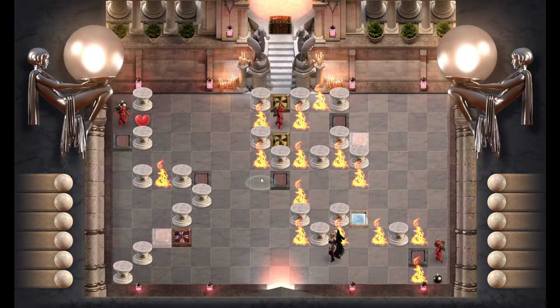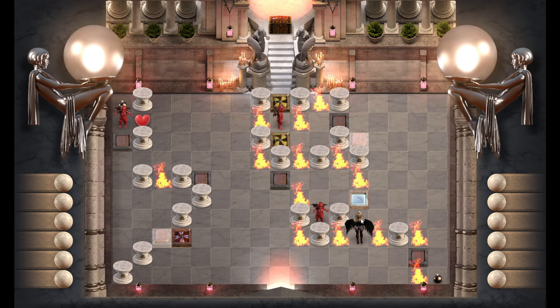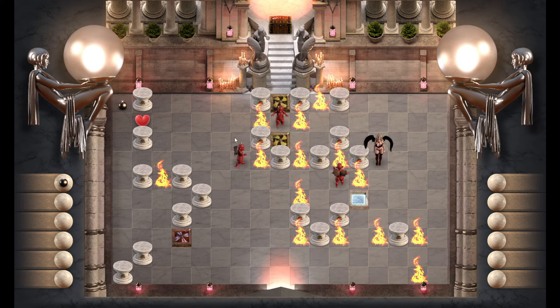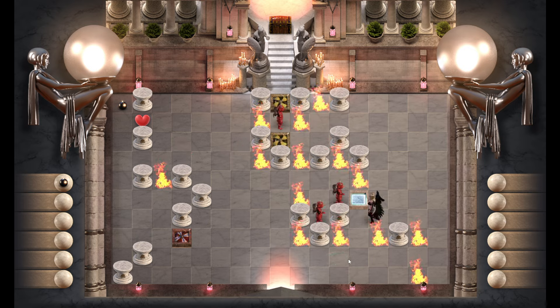Next up is 43. I'm going to start off by hitting the blue button. We're then going to come and step here. Once we've done that, we can push this block up, trapping this red demon in place, collect the bomb, and then come and hit the red button.